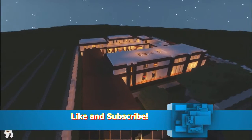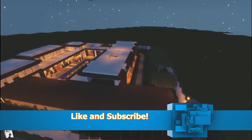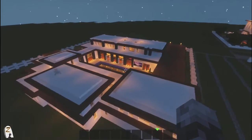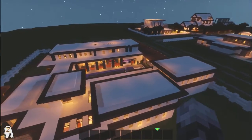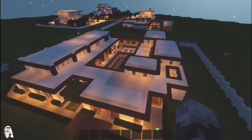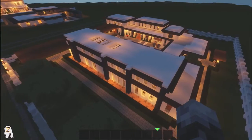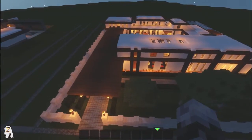First thing we're going to do is a little flyby. It has two bedrooms - three bedrooms, I don't actually remember. There is a guest bedroom, a living room, kitchen, and a big pool as you can see. Took about 10 hours to build, changed a lot from the original idea. We're gonna go for a little tour right now.